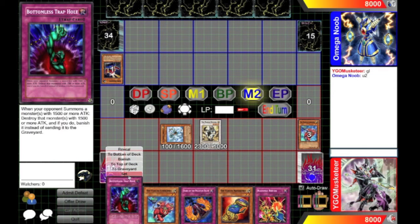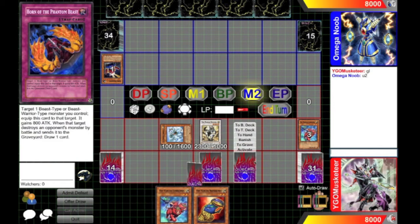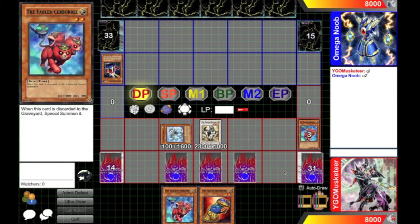He's got five in hand, I've got five in hand. If he wants to do anything, I'm just going to set everything. Hopefully he won't be able to do anything to actually get rid of the unicorn. If so, I have plenty of things I can do and a backup unicorn play in hand.